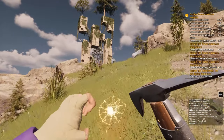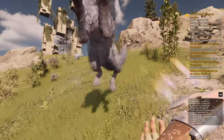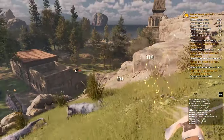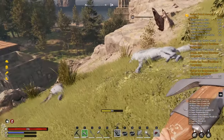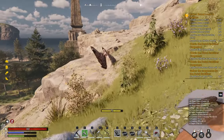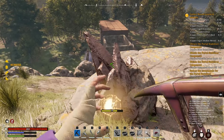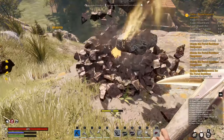You can use enhancements to provide various bonuses to your tools and weapons. For example, one enhancement provides fire damage to my weapon when imbued and burns the target on contact. As you can see, the wolf is burning and it died to fire damage.